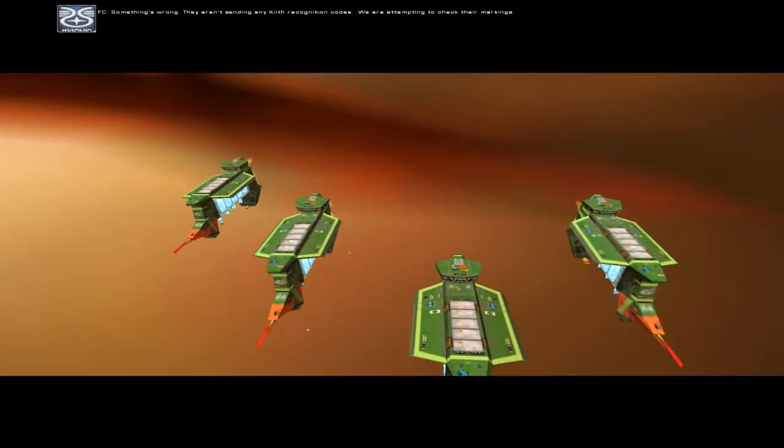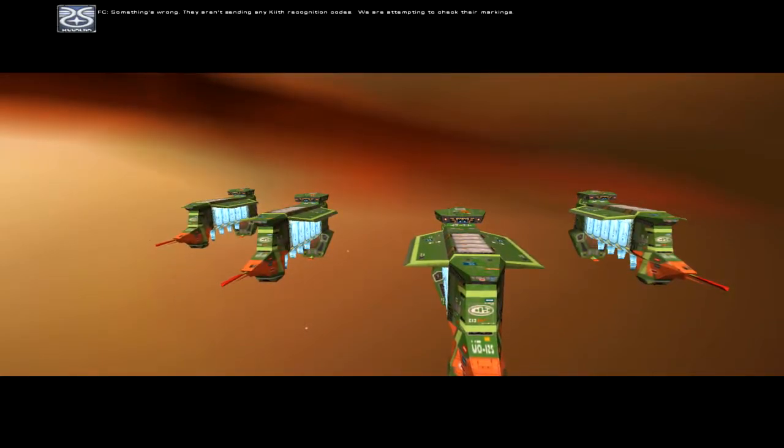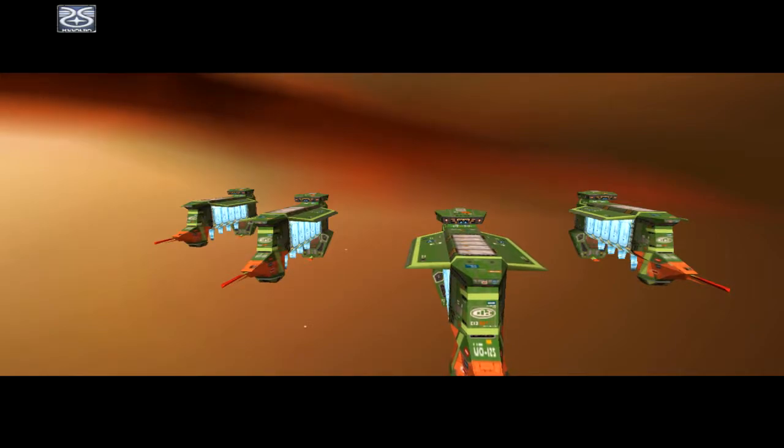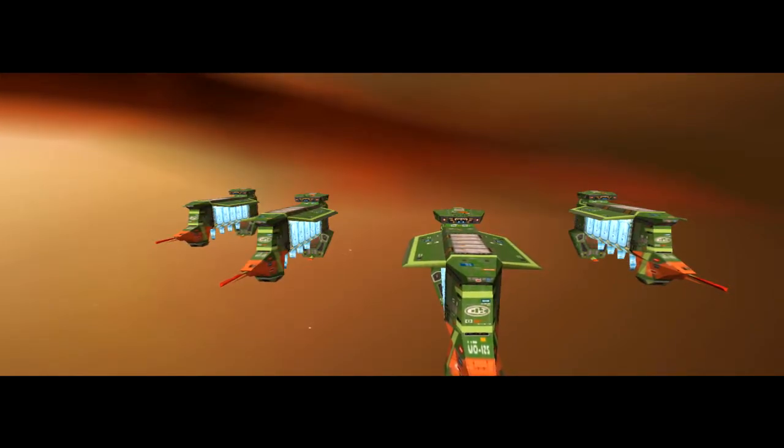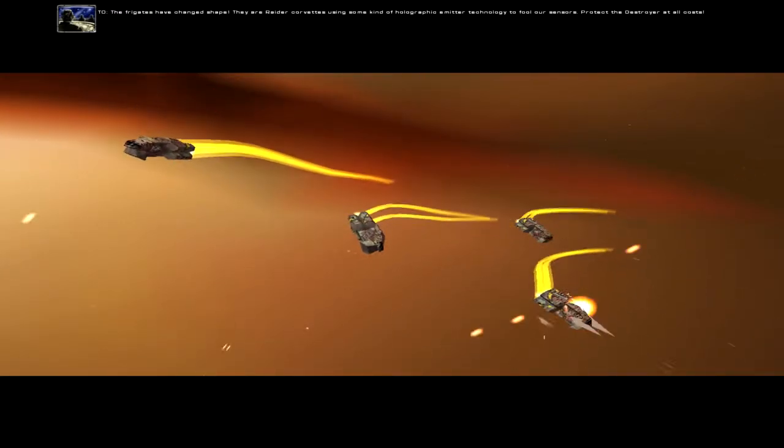Something's wrong. They aren't sending any Kith recognition codes. We are attempting to check their markings. The frigates have changed shape. They are Raider Corps vets using some kind of holographic emitter technology to fool our sensors.